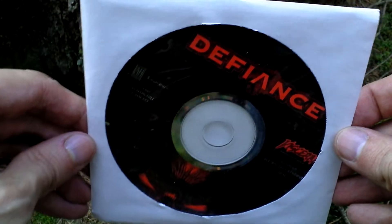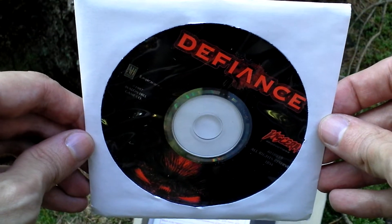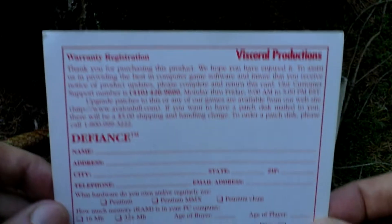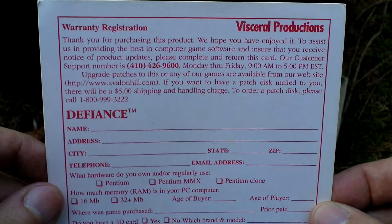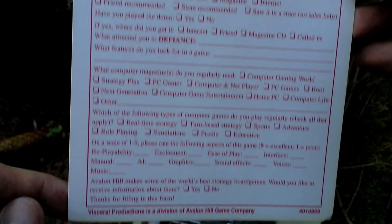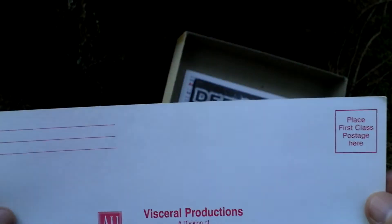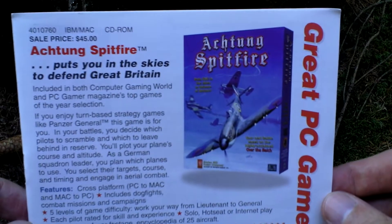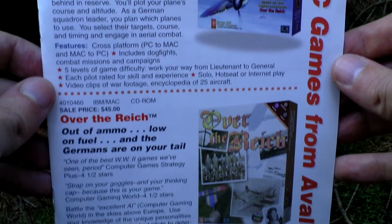Inside the box, first of all, there is the game itself on a CD. Then we have some registration card from the publisher that you could send back at the time of this game's release. We have some advertising for other titles from Avalon Hill.